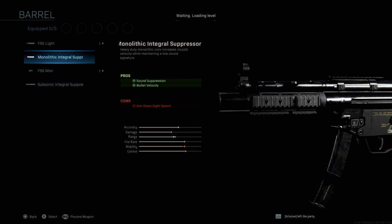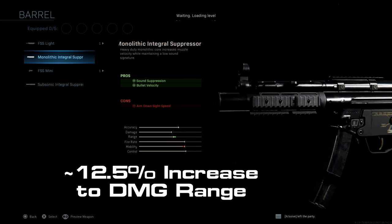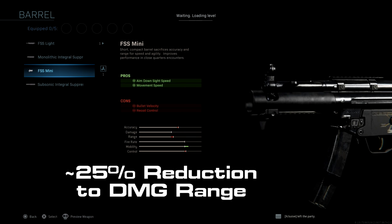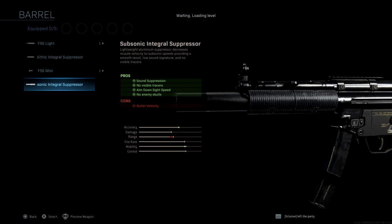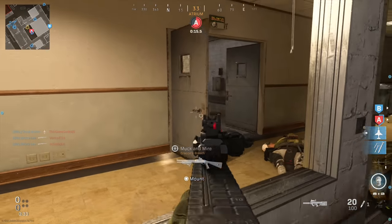The monolithic integral suppressor on the MP5 doesn't state that it increases your damage range, but it actually does — you get roughly a 12.5% increase to your damage range. The FSS mini barrel gives a huge reduction to your damage range, reducing it by 25%, so I would definitely stay away from that barrel. The subsonic integral suppressor also has a massive reduction — it will reduce your damage range by 30%, which is a pretty big change to not have stated in the attachment description.